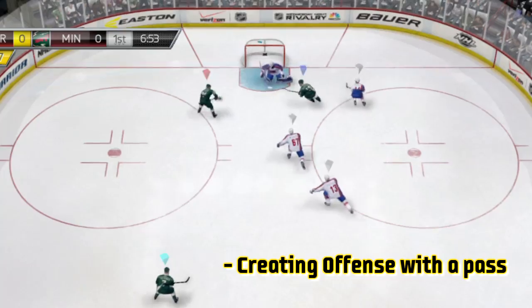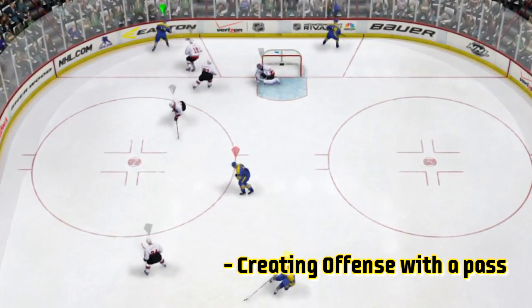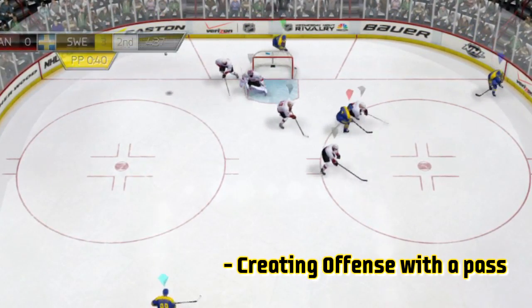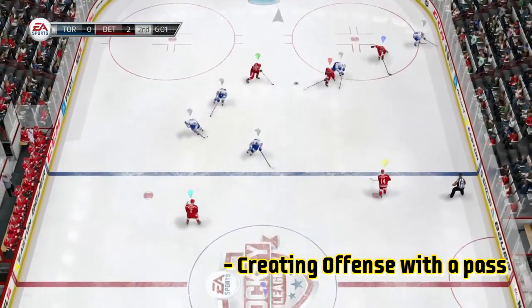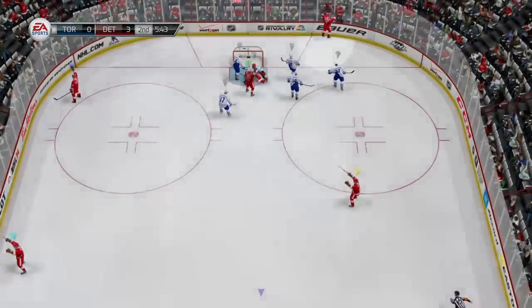Now obviously you can't keep cycling the puck forever — your team has to eventually take a risk and try to create some offense with the pass. But the point is, as the perimeter playmaker, when you finally do decide to try to create some offense with that cross crease pass or attacking the middle, you want to make sure that the pass gets there.